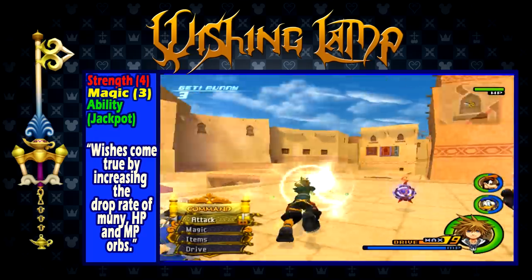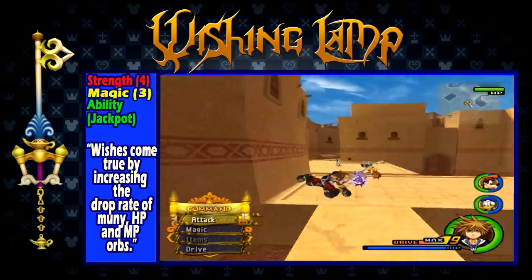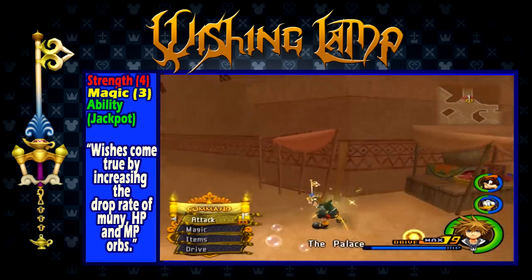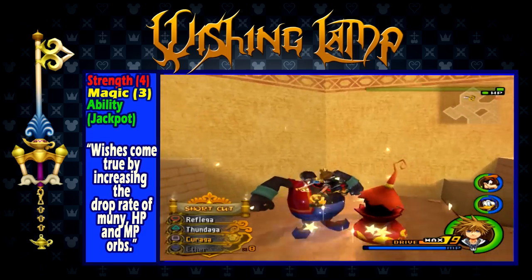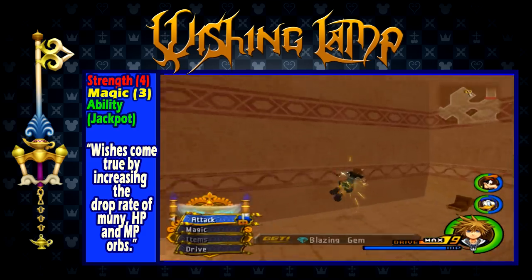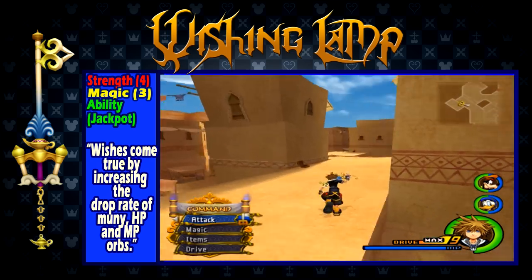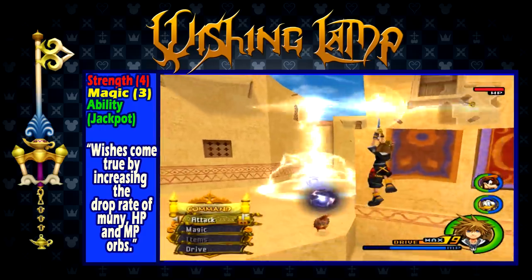Wishing Lamp is obtained after completing the second visit to Agrabah. It has a strength of 4, a magic of 3, and the ability Jackpot, which increases the drop rate of money, HP, and MP orbs. Wishing Lamp is in a weird position — you get it after already having Rumbling Rose and Guardian Soul, so this keyblade is definitely overlooked. And honestly, I'm okay with that. Wishing Lamp is decent, but Jackpot is an ability that can't really compete with the previous two. However, it does have a nice balance between its strength and magic stats, making it decent for general use.